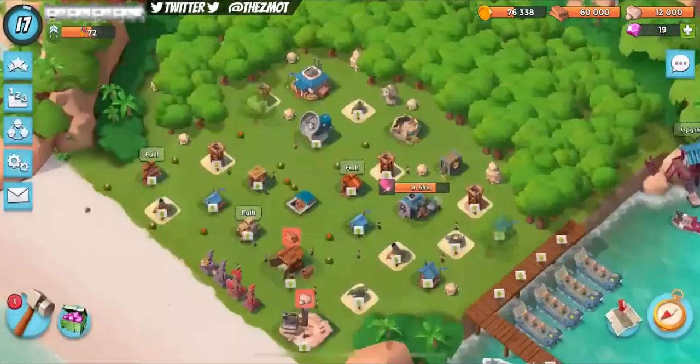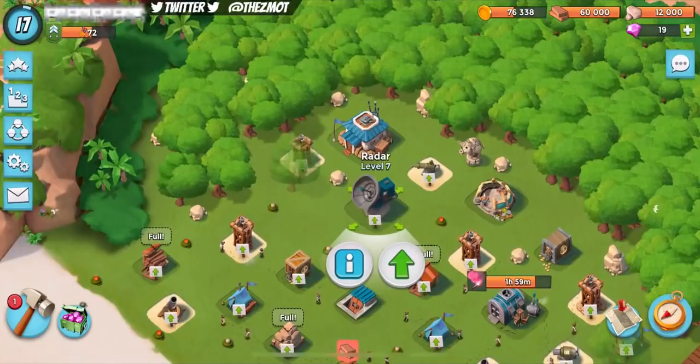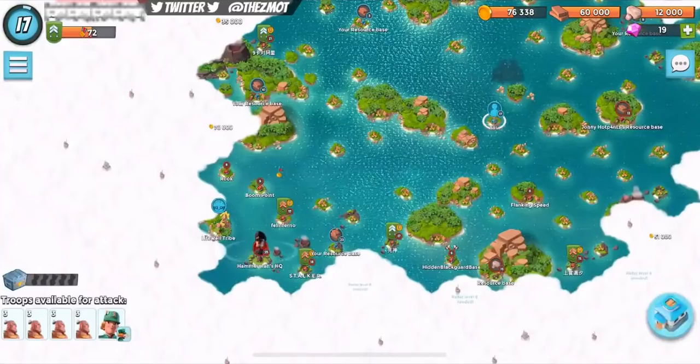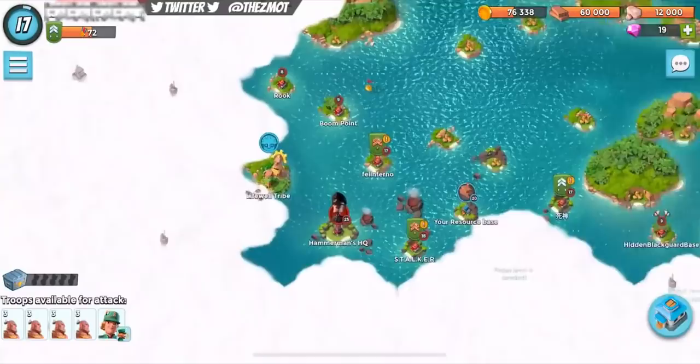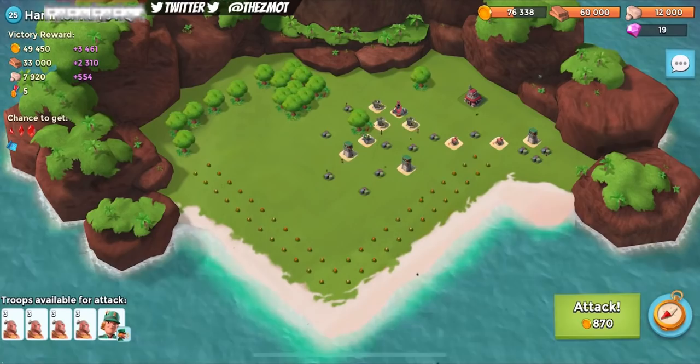Obviously, you have to have the correct radar level. For Dr. Kevin Kavon, in order to unlock him, you have to have radar level 7. We are on my older son's account, and he was very excited to upgrade his radar. A little bit ironically, in order to beat this base, the best way to do it is with warriors. And once you have Dr. Kevin Kavon, your warriors get way, way stronger.